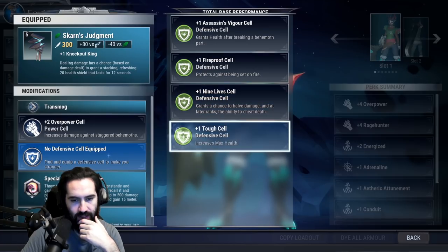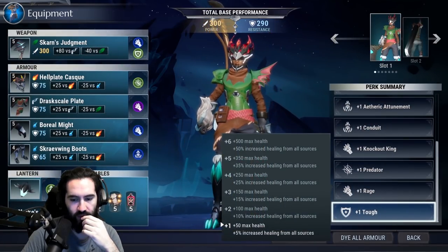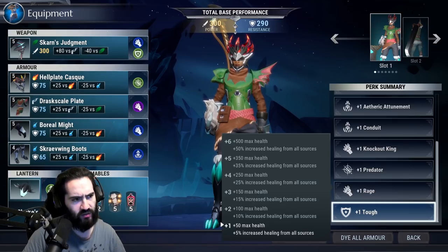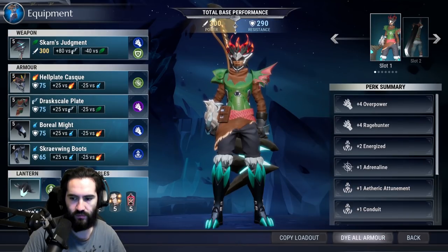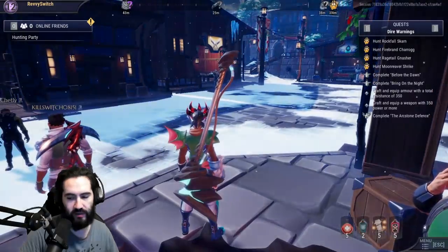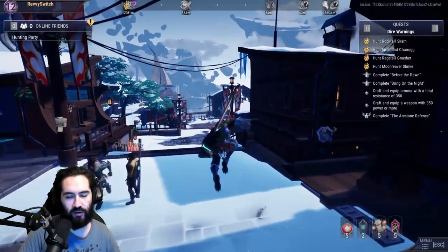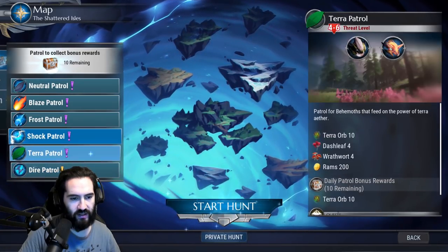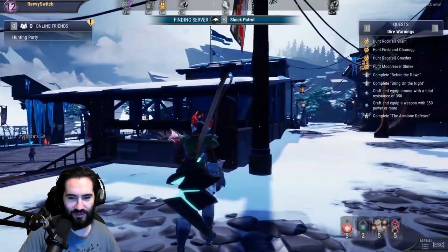We have plenty of draft weapons we want to upgrade. We're going to set this up — what are we going to put in? Overpower of course. Nine lives is a great cell but plus one is kind of meh. I'll take the plus one tough — plus one tough means we get 5% increased healing from all sources and 50 health, which is roughly seen as just 5% health. We don't have any masteries, no mods. We have Flight of Ruin, which is fine — I was actually playing on stream with Flight of Ruin in escalation and having a lot of fun. It's a good special once you know how to use it.